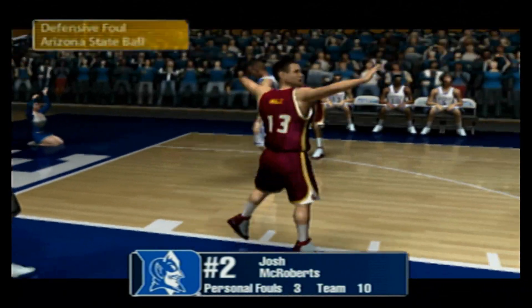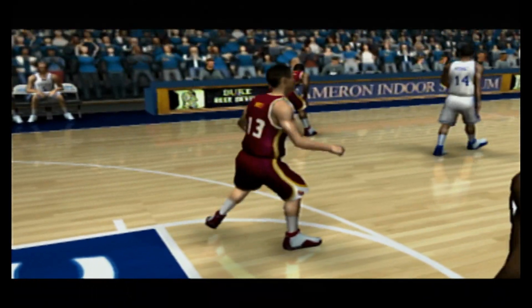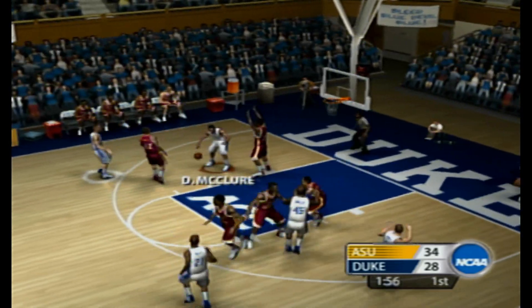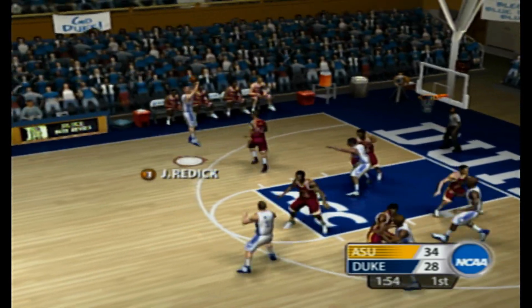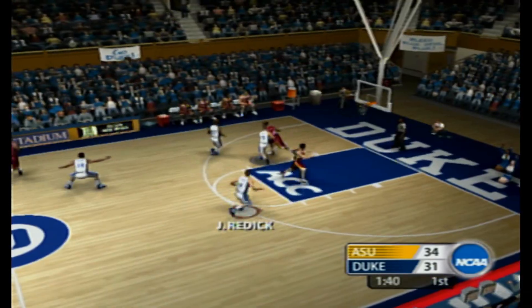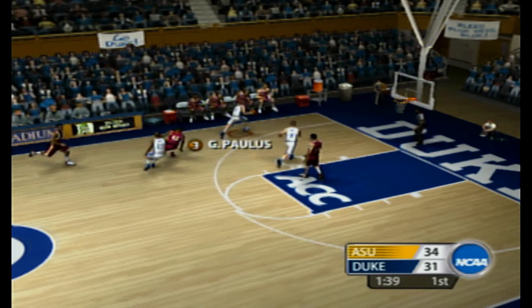Number two is called for the defensive foul — their personal foul. He's open if he wants the shot. From the baseline, they'll bring it out on top. What a terrific job. Triple threat position. They get a turnover as he tries to split the double team.